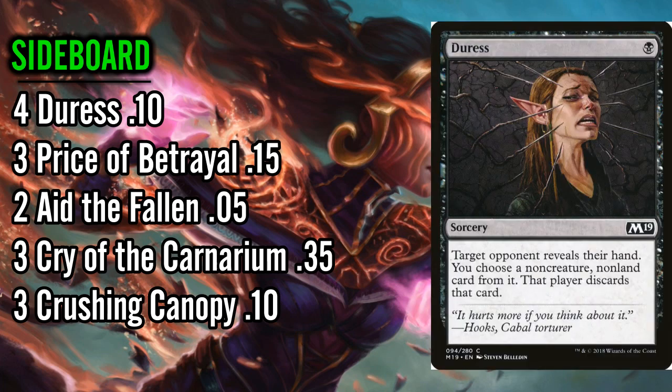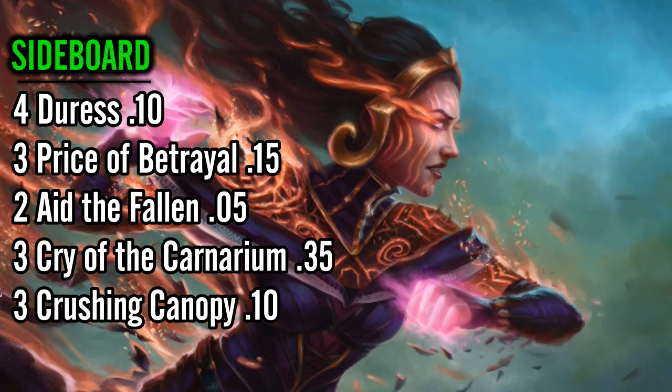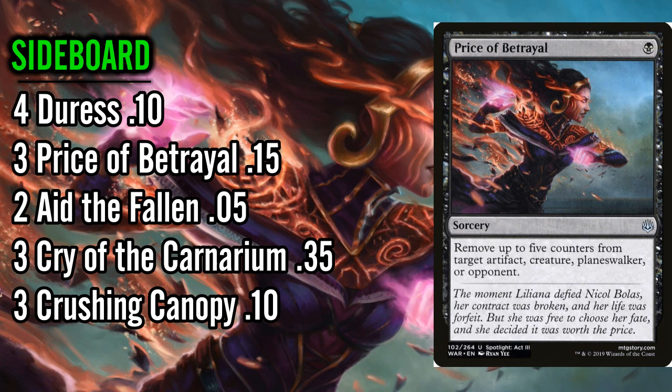Duress is obvious against control — Rabid Bite will often come out for Duress. There's also Price of Betrayal — there's a lot you could do with that slot, but Price of Betrayal has been really good against planeswalker decks. Five loyalty counters will kill most planeswalkers for just one black mana. This is a budget deck — you could play the Elder Spell if you wanted, that'd be a fine card, or you could play extra copies of Spark Harvest in the sideboard. But for just one black mana, Price of Betrayal is actually really good some of the time, and it'll also kill the occasional Hydroid Krasis if you're having trouble with that.